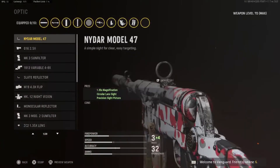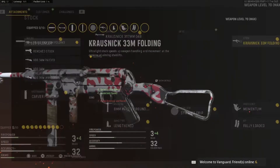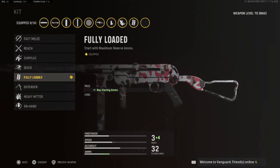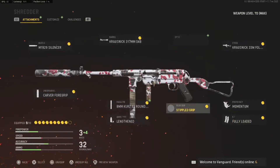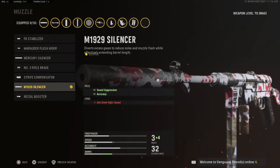For the optic, you'd use the Slate Reflector if you use one, but I don't like it. For the stock, I use the Folding Stock with Momentum for stock efficiency. Fully Loaded for the perk because I play respawn and need all the ammo I can get. For search I'd probably use Quick.